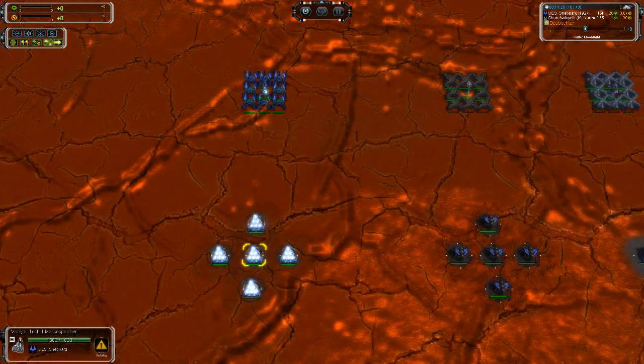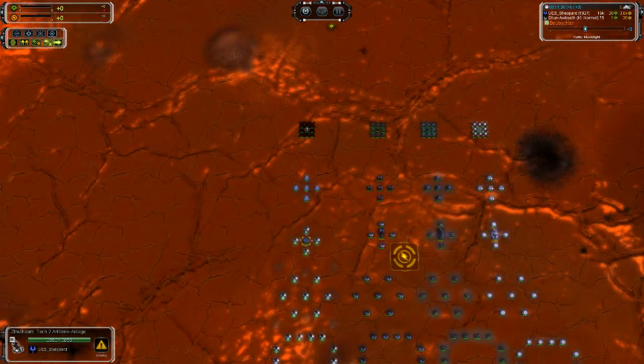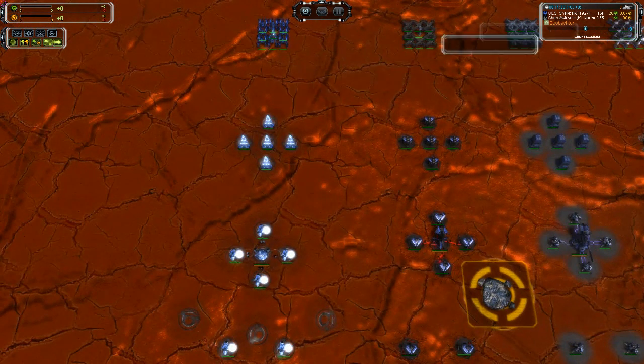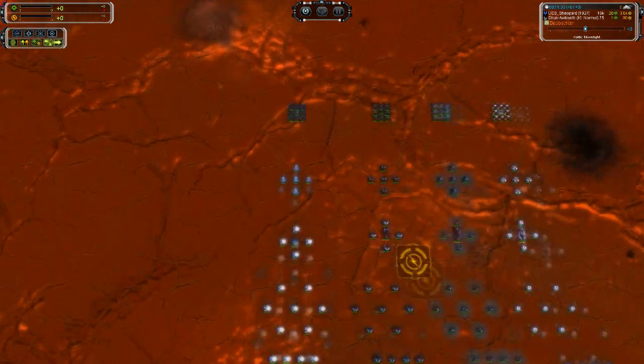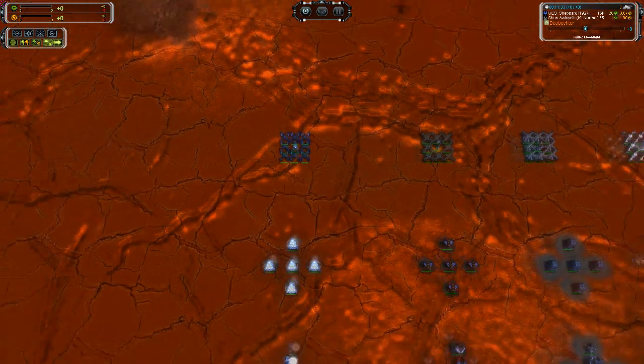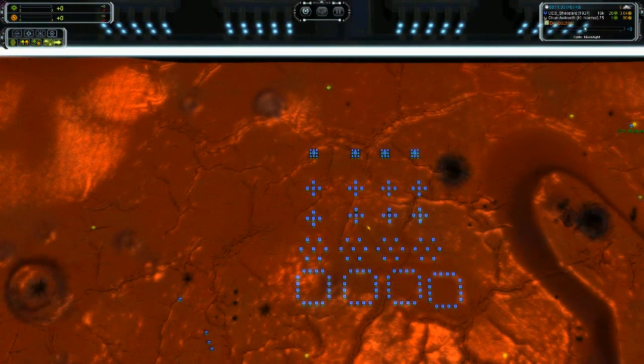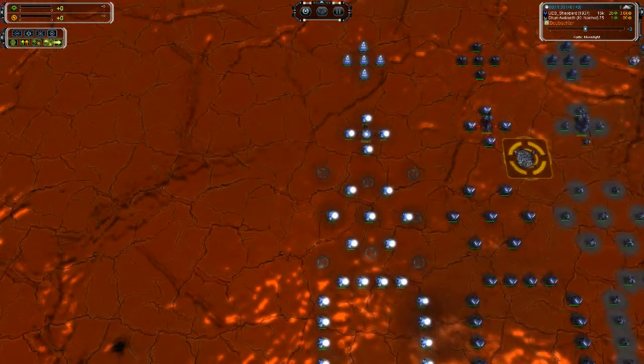Hello and welcome to the next video in the Satorius series. Today we are focusing on templates. If you're going to build certain stuff like a PD with walls, mass storages around mass extractors, or a pigeon build that is not one-hit by a few T1 bombers, then you need templates.